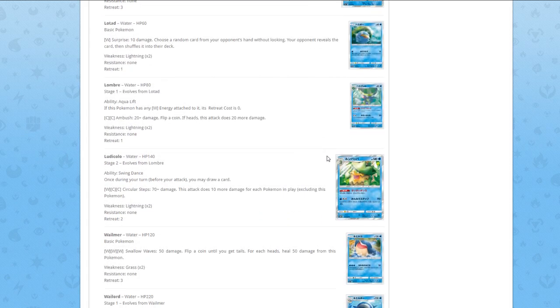Ludicolo is a stage two evolving from Lombre. Ability Swing Dance: once during your turn, you may draw a card. It's okay, but it's a stage two so not too good. For Water/Colorless/Colorless — Circular Steps — 70 damage plus 10 more for each Pokémon in play. You max out at 190 if your opponent plays into your attack and you have a full bench. It definitely has potential, especially because of Aqua Patch, so I'm not going to say the card is bad.